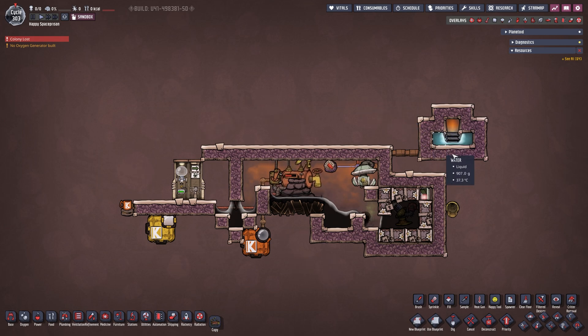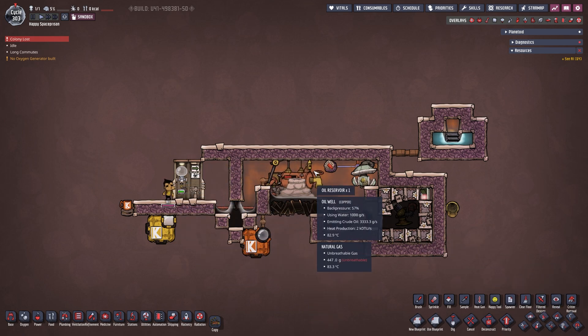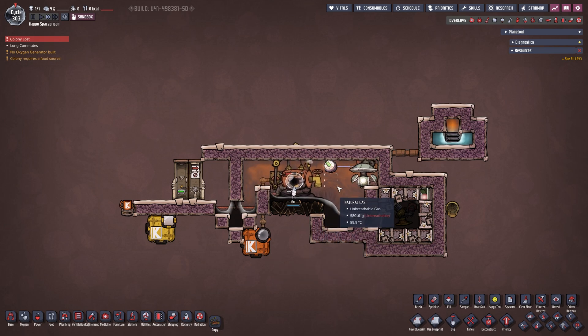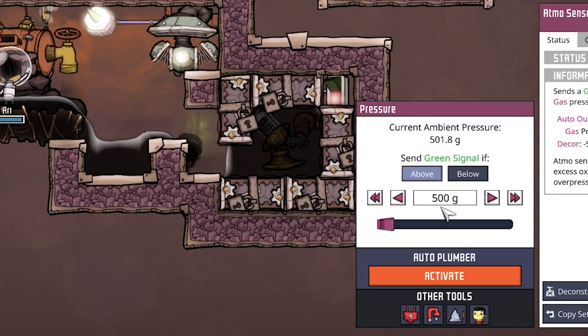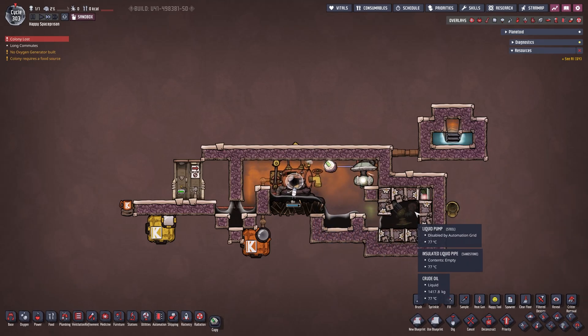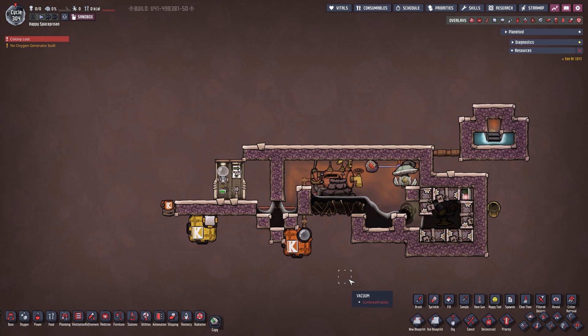The only thing that could potentially break it is introducing a different gas. So what does it look like when we've reached back pressure and need to release it? Let's spawn in a dupe - they put on the suit, come in, the pump will stop, the pressure will be released. I set the atmos sensor to 500 grams, though it really doesn't matter. Once the back pressure is released the oil well starts back up and immediately fills our infinite storage. This is a really simple setup - not a lot of technology required and not a lot of dupe labor. I'd definitely recommend building it like this.